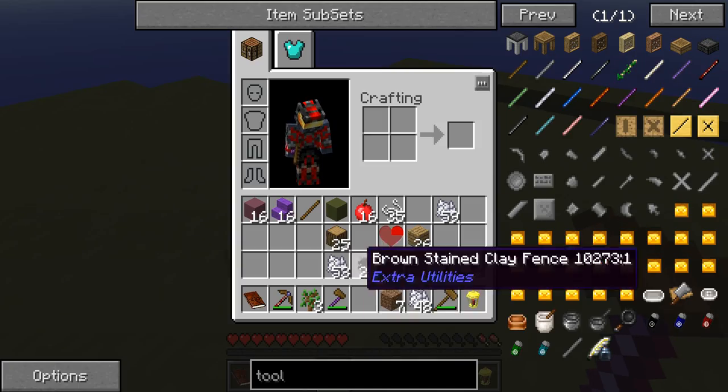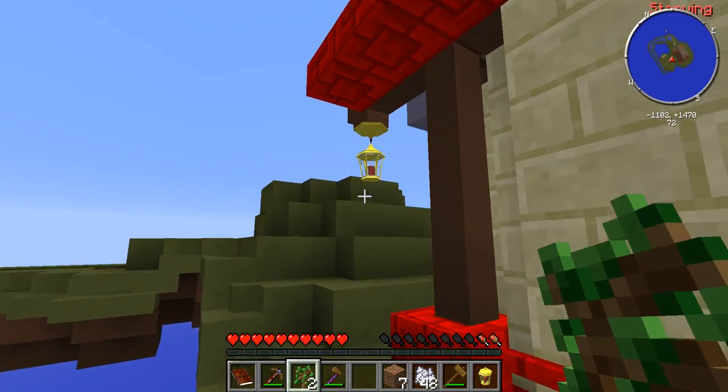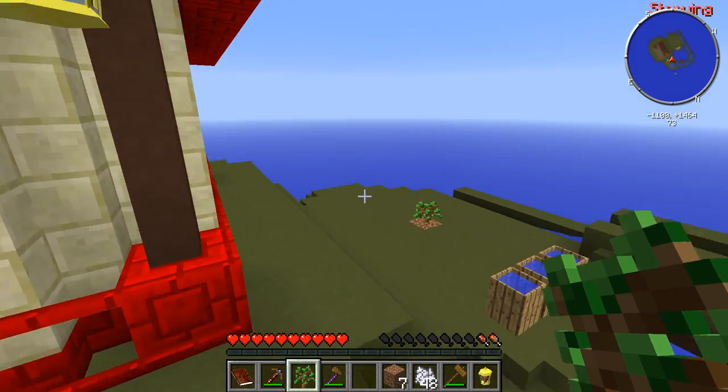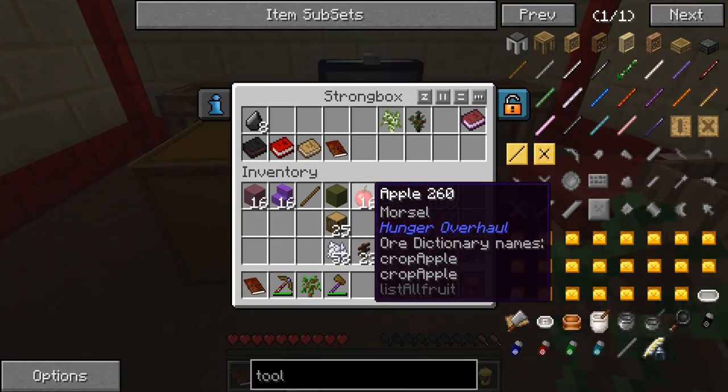So let's go ahead and plant another tree there. Is there a tree planted up here? There should be. No, there isn't. I'm going to go ahead and plant one down there. So our base is looking pretty good.